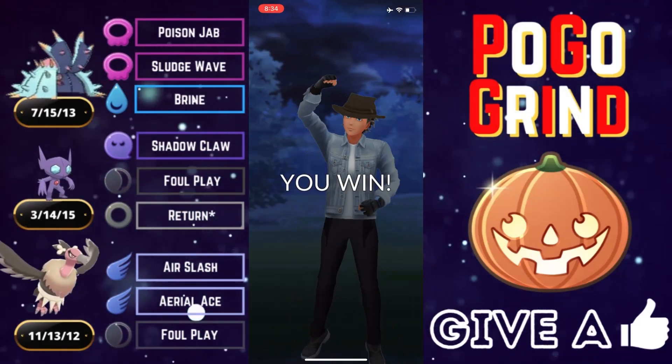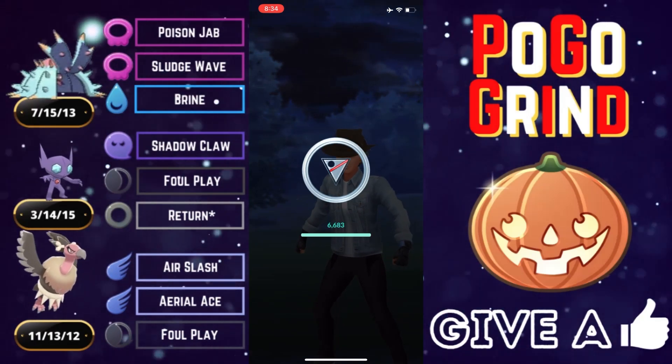We tank that Return no problem and go for a Foul Play — it's not going to cut it on our Mandibuzz. We are absolutely not shielding, and we farm down. All they have left is that poor Mawile; we go for another resisted Foul Play and they top-left. I think they had just about enough — it was not trending in the right direction. Good game, well played.